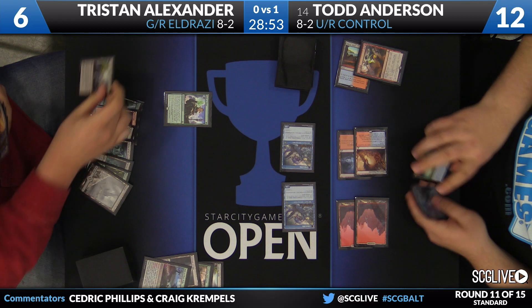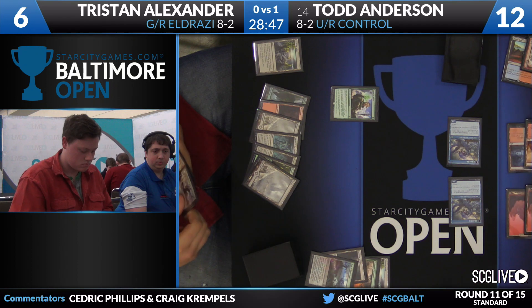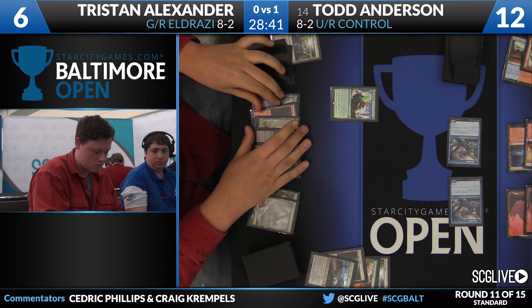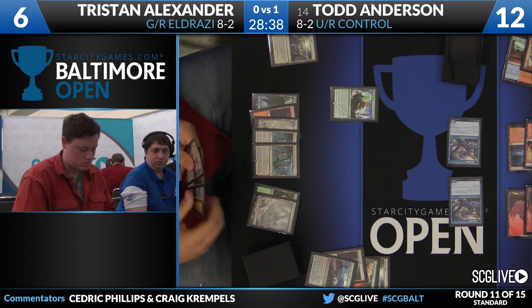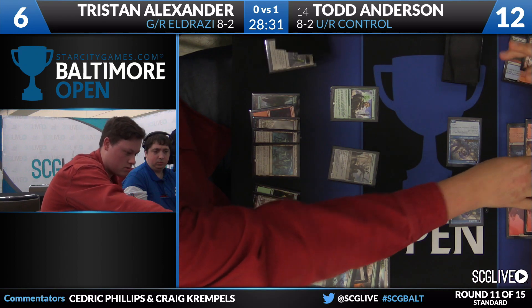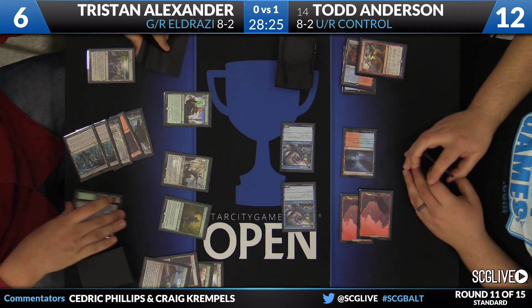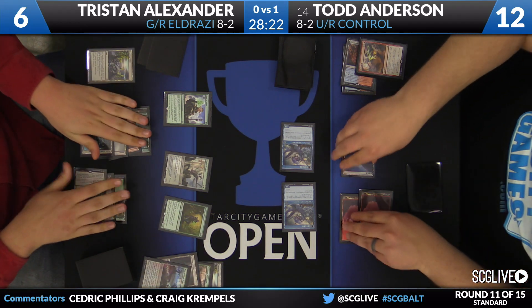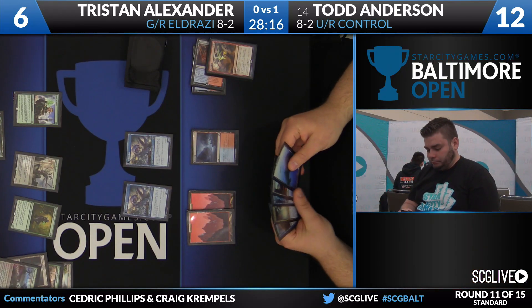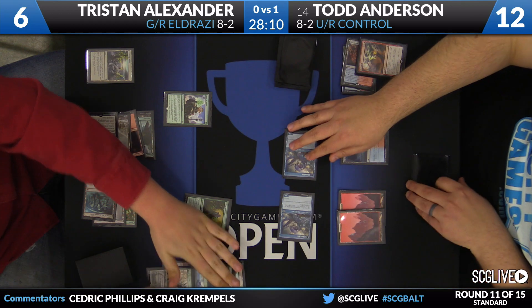The problem for Tristan at six life, as he plays an Evolving Wilds, is that World Breaker does not beat Awoken Horror. He's going to have to play two creatures to chumpblock with both of them and hope Ulamog shows up to act as the fun police and shut this party down — because those Horrors are having a ball. World Breaker comes down taking a land, and Sylvan Advocate can join. But both creatures are chumplocking duty now because both Awoken Horrors are lethal.